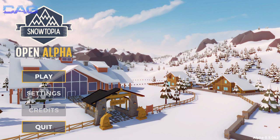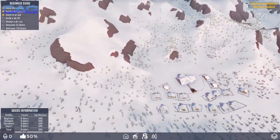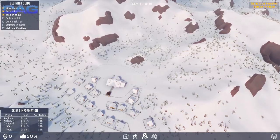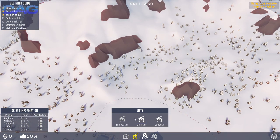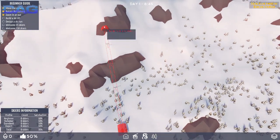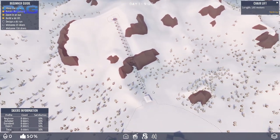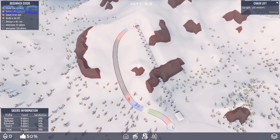The game today is Snowtopia, which is brand spanking new — it hasn't even hit Kickstarter yet, so it's pretty early in development and you should keep that in mind as you watch the video. What it's all about is you create a ski resort of sorts. I haven't played this game yet, but I'm a huge fan of the old Ski Resort Tycoon and Ski Resort Manager — I think it was Val d'Isère or something like that. It's the good old ski resort type of game. I love those and spent way too much time on them growing up.